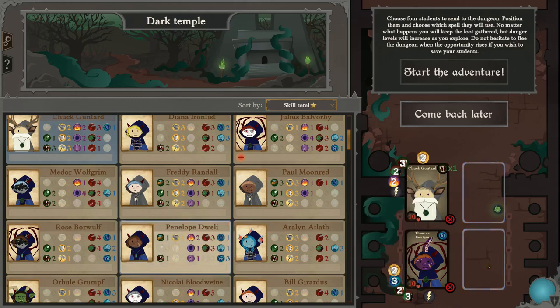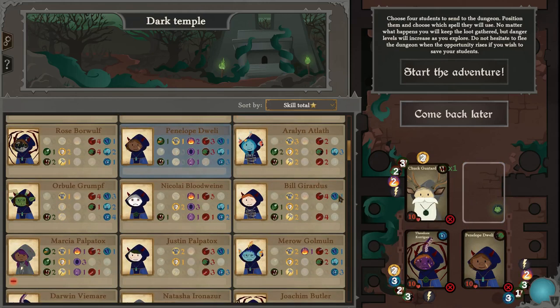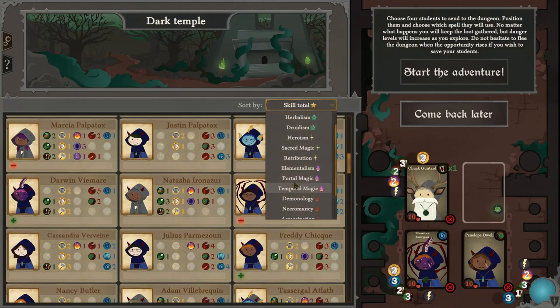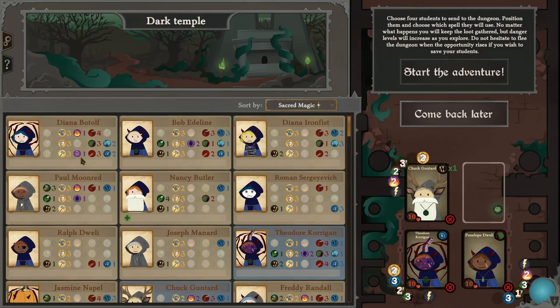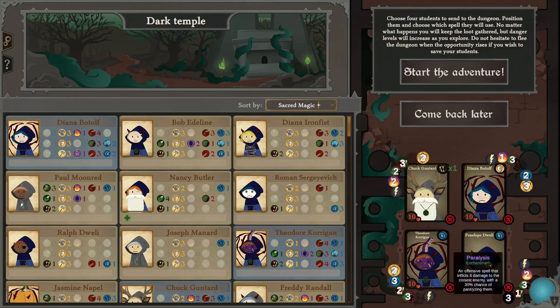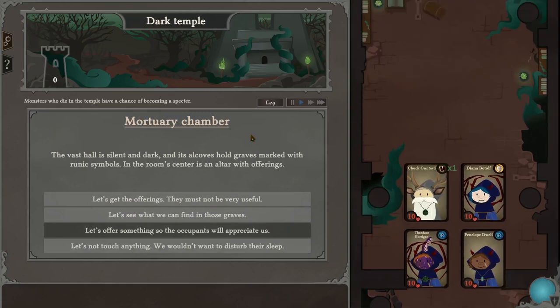Penelope — do we have someone who's got some good sacred? Not really. Sort by sacred. You're our best sacred, all right. We've got druid chains — you need to be enchanting as well. Yeah, this isn't going to go that well, but let's start off and see what this ragtag crew can do.